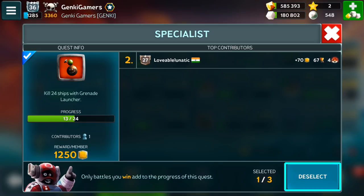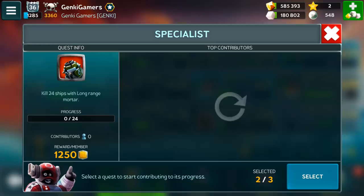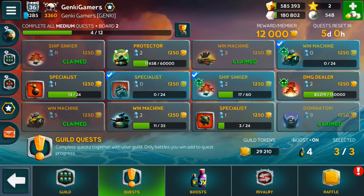Each member can only work on two guild quests at a time, or three if you have a VIP subscription. You won't be able to get points for the quests that you haven't selected, so make sure you select as many quests as possible before you start your match.